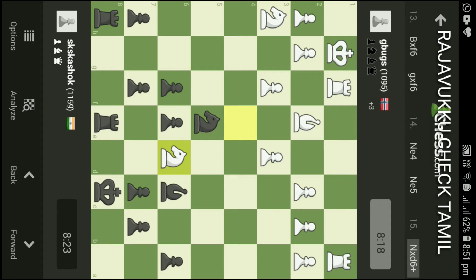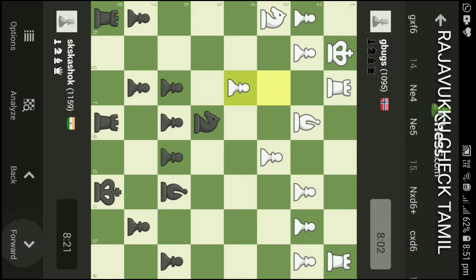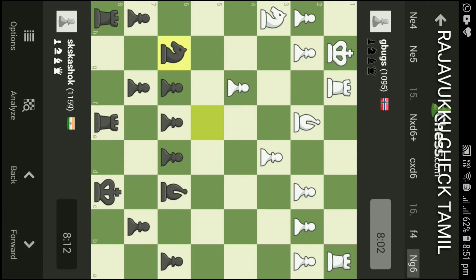I cut Bishop, and that is why he has a threat. He has Knight into D6. Now I cut C into D6. I have Knight F4 and I have a knight attack.